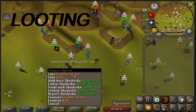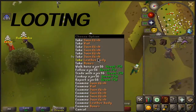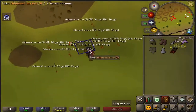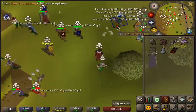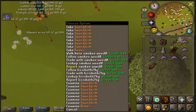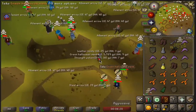Our final method is looting. Looting in a Wilderness free-to-play world can be a great source of cash with no requirements or skills needed. All you need to do is be in world 308, which is the free-to-play Wilderness world. Just pick the loot up off the ground, but be aware — players with similar combat levels can and most likely will attack you. It's tough to say how much GP per hour you'll actually make as it depends on what loot you pick up, but you definitely want to stock up on adamant arrows because they stack and that's where you'll see the majority of your profit.